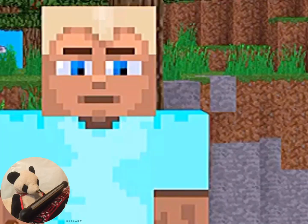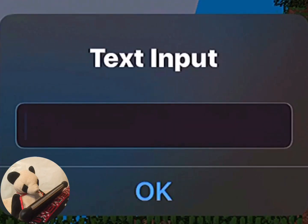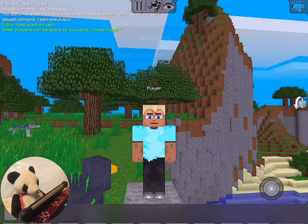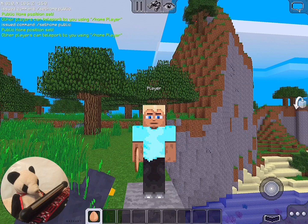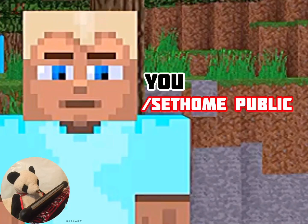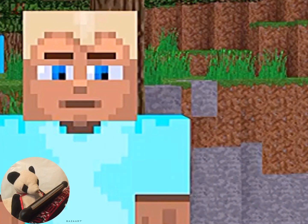If you're playing on a server and your friends are very far from you and they want to teleport to you, you're going to have to first do Slash Set Home. And other players can teleport to you using Slash Home Player. They're going to put Slash Home, then your name — for example, Slash Home XRealm. If you put that, then you'll be teleporting to me.